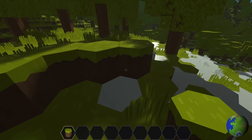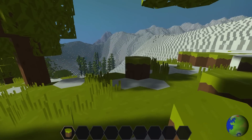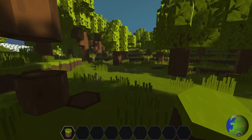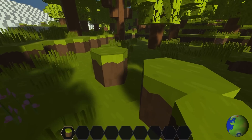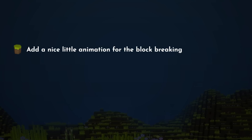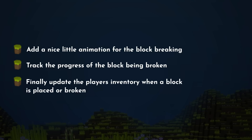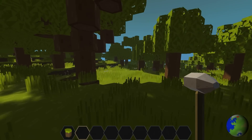Today we're working on some core aspects of the game's survival mode, like breaking blocks through progress and storing them in the player's inventory. My to-do list for today: add a nice little animation for the block breaking, track the progress of the block being broken, and update the player's inventory when a block is placed or broken. How hard can that be?